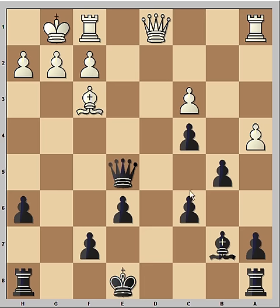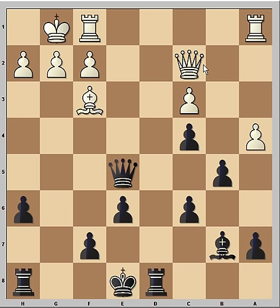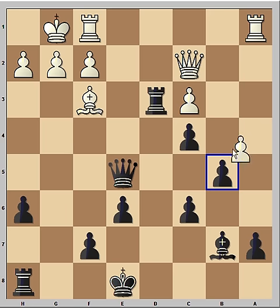Bishop to f3 — that is to stop the c5 pawn push. Rook to d8, attacking the queen. Queen to c2, rook to d3. Rook and queen are both aiming now at the pawn on c3. Pawn takes pawn, and we have reached the critical position of the game. It is black to move and to play the winning move.